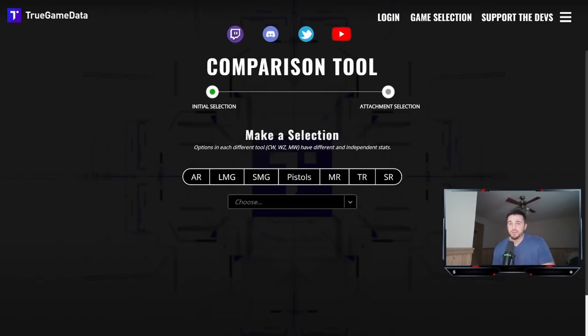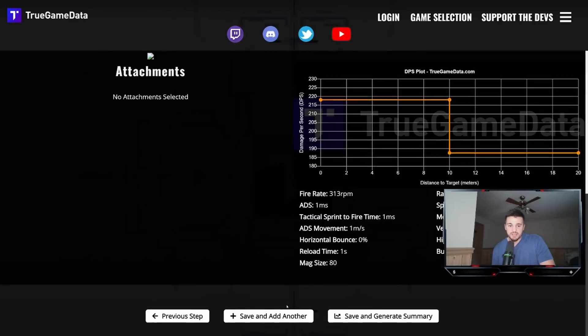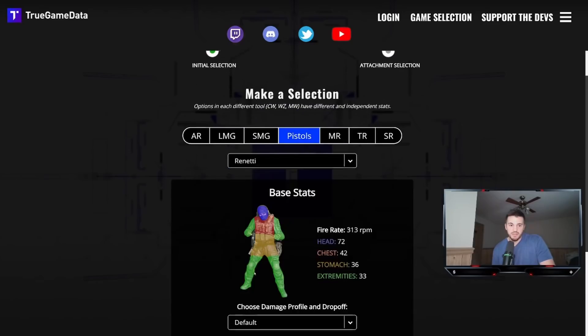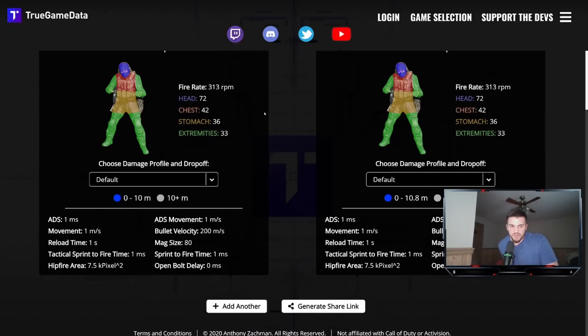For secondaries, most of you probably know about akimbo M19s and akimbo Renetti's — both are insanely good, and most people pick the M19s, but really they're both great options. On the site, if you compare them, they have the exact same damage profile. The Renetti's have slightly more range — almost one meter — which is pretty insignificant. The main difference is magazine size: M19s go up to 32 rounds, Renetti's only up to 27.